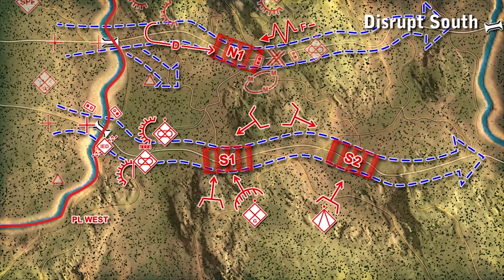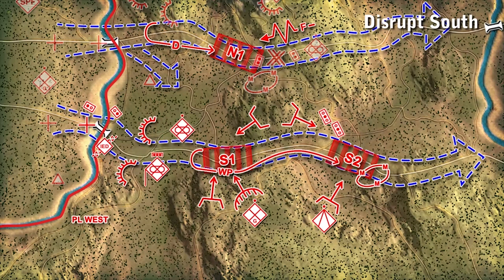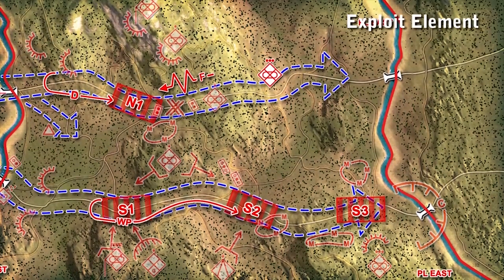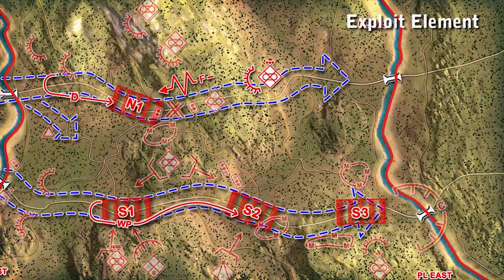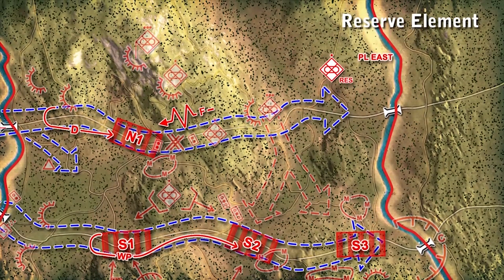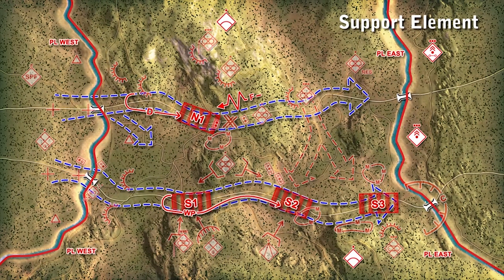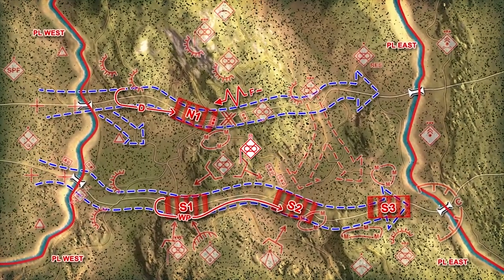Both kill zones are covered by multiple attack by fire positions. The Sierra 2 bypass routes are mined. From our initial positions, we will withdraw under pressure portraying a failing defense to draw the tanks, C2, and logistics to the south. We will then destroy the C2 and logistics systems in Sierra 1 and Sierra 2. We will contain Blue 4 in Kill Zone Sierra 3 with direct and indirect fires and mines to stop Blue 4 at Phase Line East. The exploit element occupies a simple battle position on the north axis and is prepared to reinforce the fixing action or attack into Kill Zones Sierra 2 and 3. The CDET Reserve occupies a position northeast of the exploit element position. Support elements occupy positions as indicated to provide supporting fires and air defense coverage. All kill zones and engagement areas are targeted. I will occupy a centralized position in order to command and control the disruption actions.